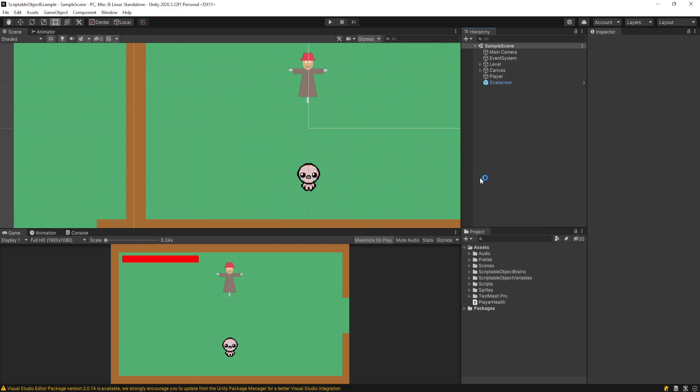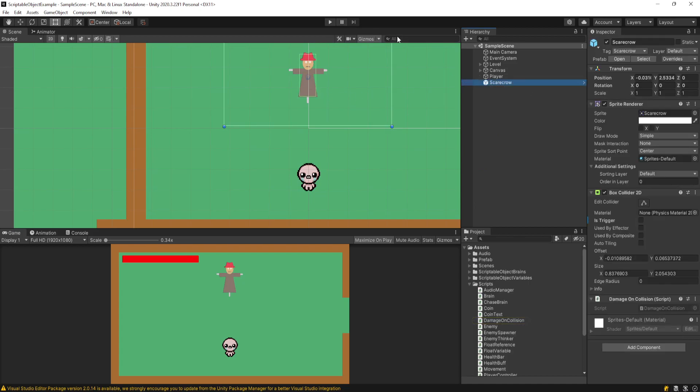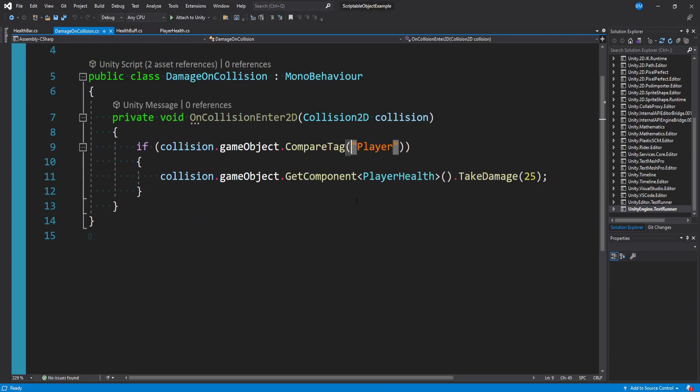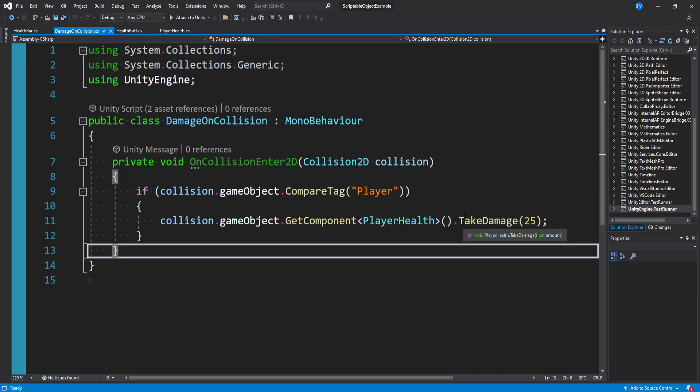Let me give a little context about my scene. The scarecrow has a script called Damage On Collision - for the demo I'm checking if we're colliding with a player, getting their PlayerHealth script, and telling them to take 25 damage. Simple. The only thing the enemy does is deal 25 damage a hit.